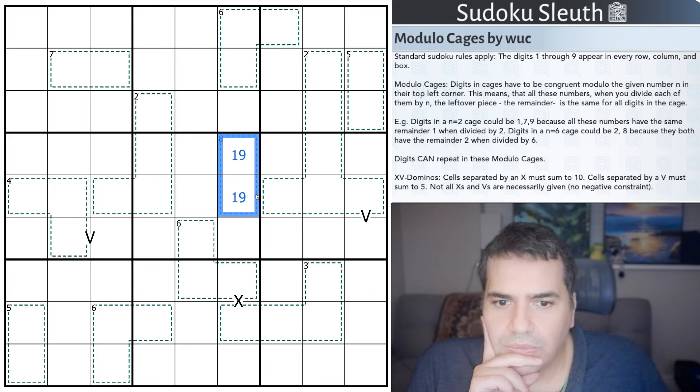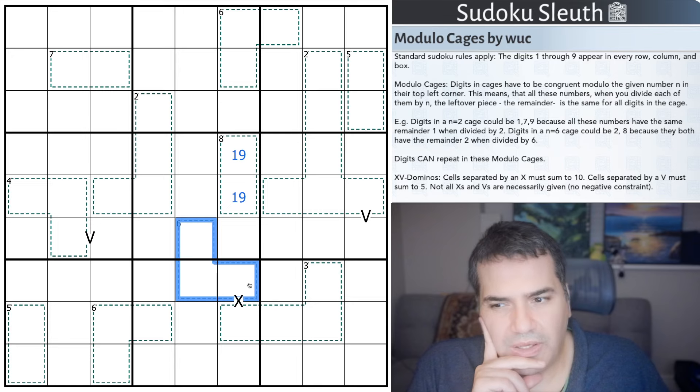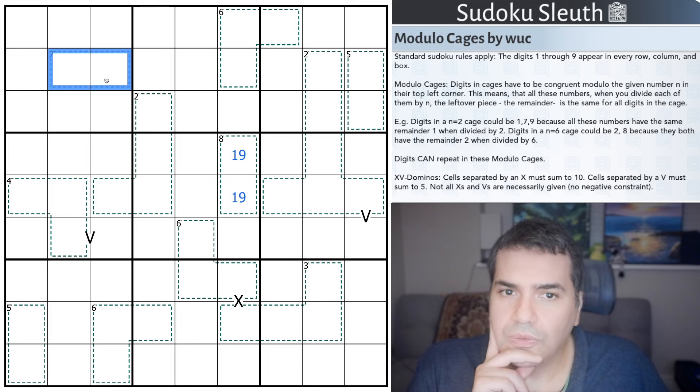Off to - I don't want to say a decent start - but a start. For the N=6 cage, remember digits can repeat, so less interesting. Stick to bigger cages, they're more restrictive. So remainders of 1 and 2 repeat - either this is 1 and 8, or 2 and 9, and I can't determine which it is just yet.